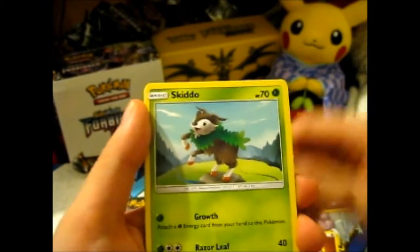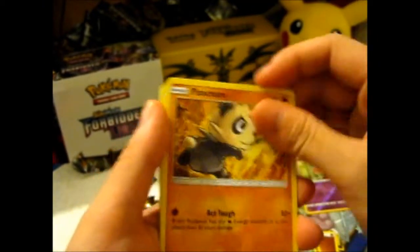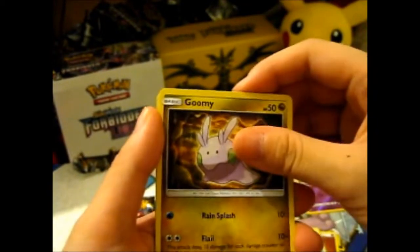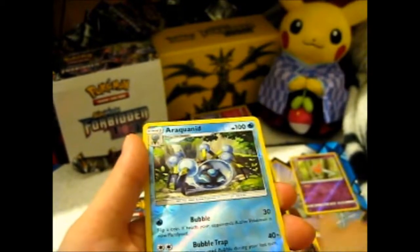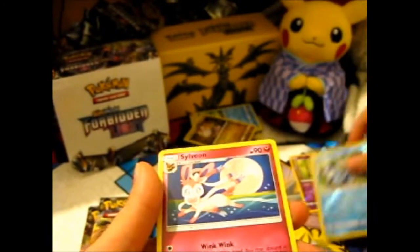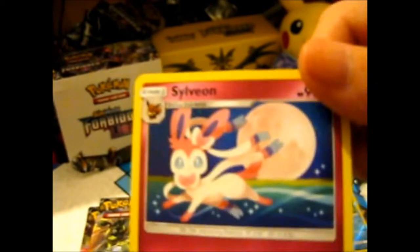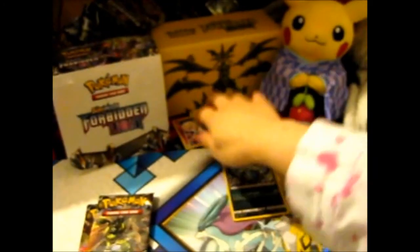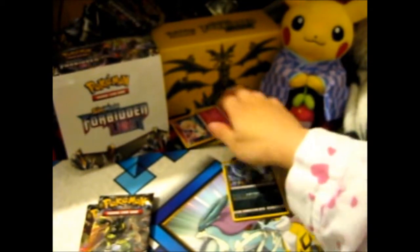Identified Fossil. Skiddo. Pancham. Fannikin. Dewpider. A Reverse Arachmanid — man, I hate spiders. And we've got a Sylveon. I really wish it was a Hollow though. I mean, she's so sparkly, and it's my favorite evolution too.